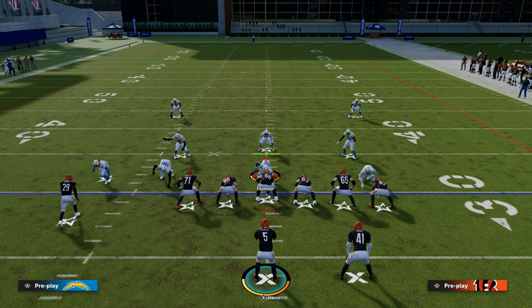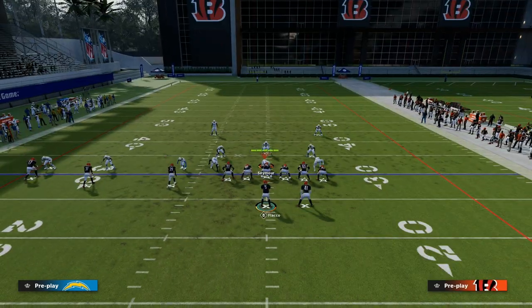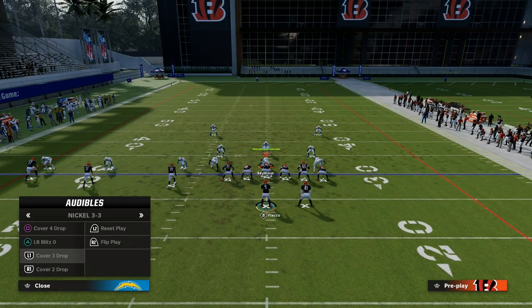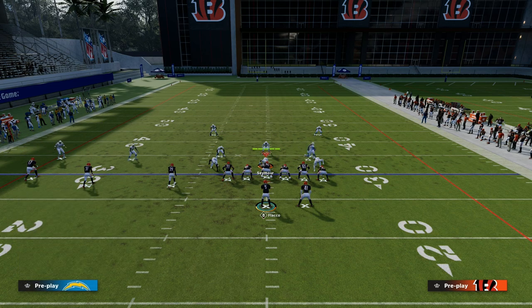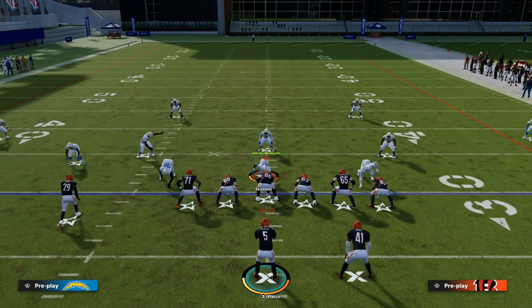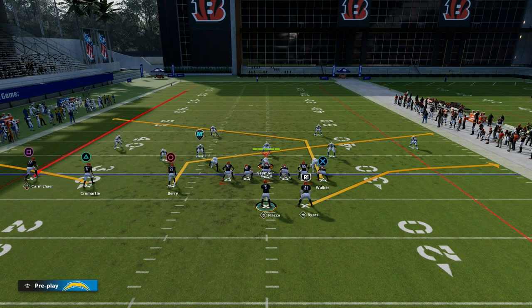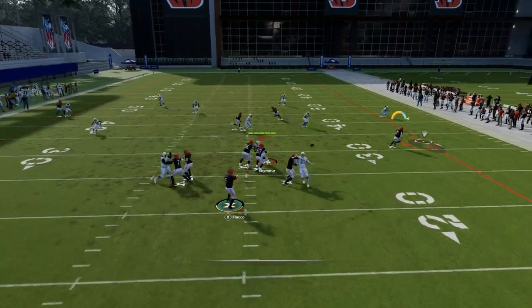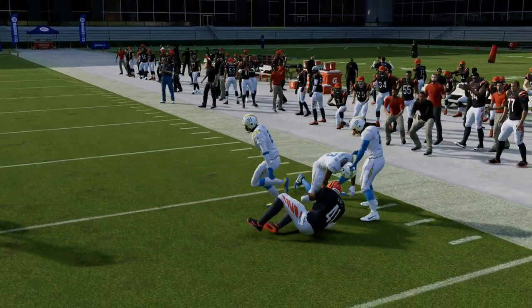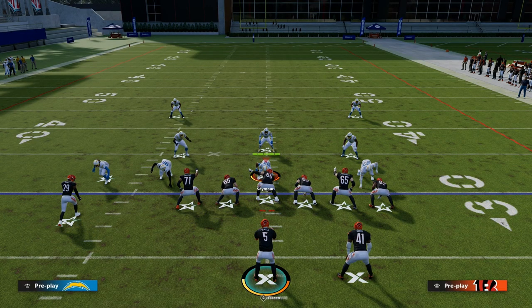It doesn't matter what Madden you're playing. It's how am I going to attack the intermediate sideline on both sides and the intermediate middle of the field? Cover 2 is kind of the best example here — it does a good job of taking away the intermediate pockets. So what you're able to do is take your flat route and kill them in the flat, taking what the defense gives you.